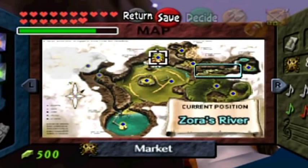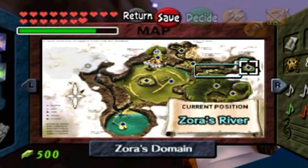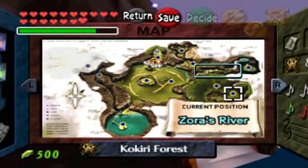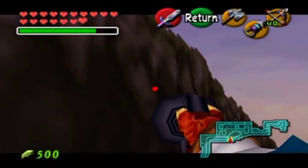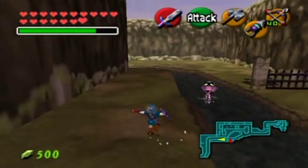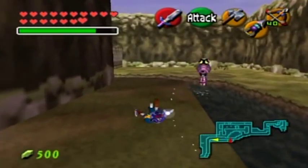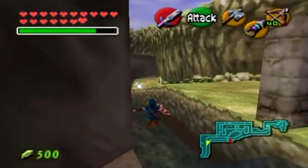By the way, you can check all the areas in the game here to see where the Skulltulas are and if you missed any. And uh oh - strangely Zora's River is not on the map. Why is it not on the map? I'm sure I got all the Skulltulas from here anyway. Well, that was completely useless to show at this point. Oh well. I guess only some of the areas show and not the route to the next areas.